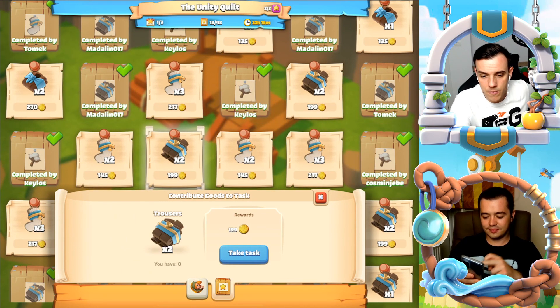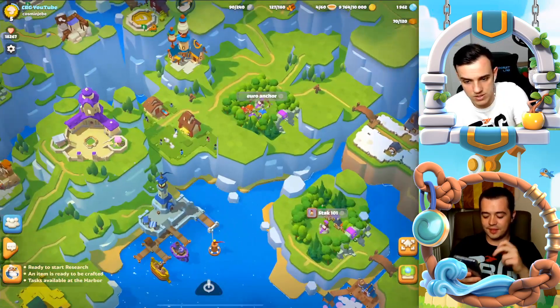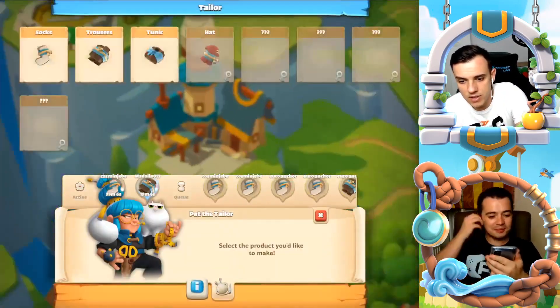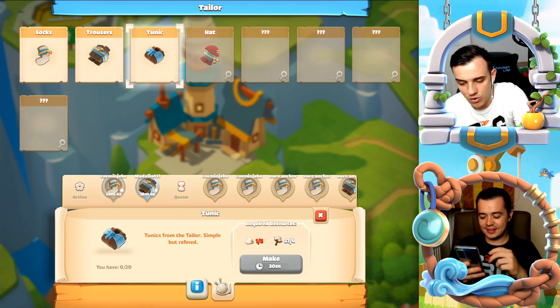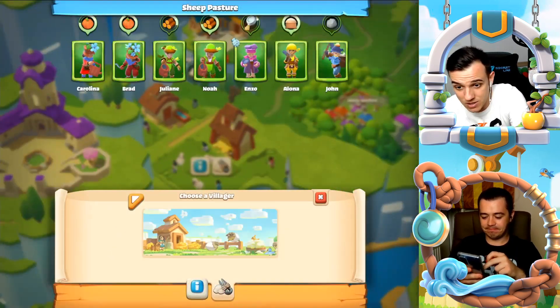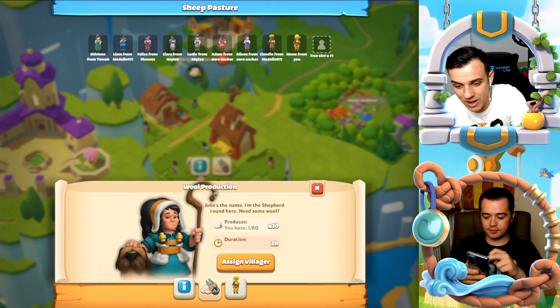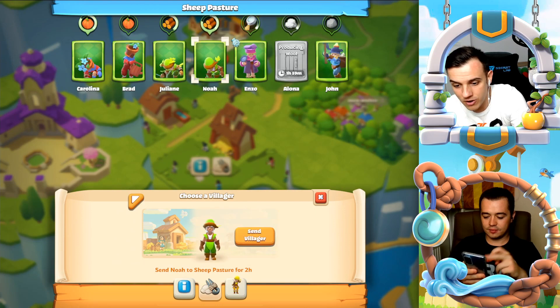I'm pretty sure not a lot of colleagues have unlocked tunics yet. I don't have wool, so I need to assign villagers to get it now. I'll have Alona go get wool and I'll have Noah go get wool.